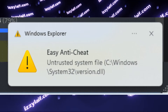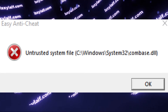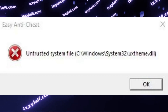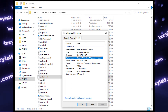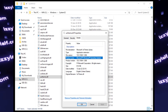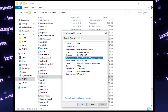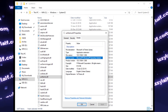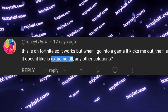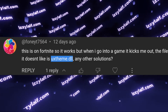Another common problem is Easy Anti-Cheat not liking some Windows files, such as normaliz.dll or uxtheme.dll. You can check those files by opening their properties and going to the Details tab — you will see they are parts of Windows. They probably contain some vulnerabilities that could be exploited, which is why Easy Anti-Cheat doesn't like them. In this case, you will need to install Windows updates, since this problem mostly appears on systems that have not been updated for years.